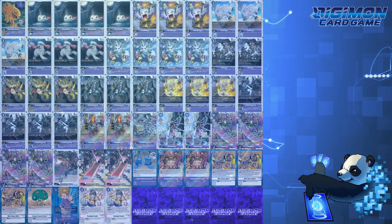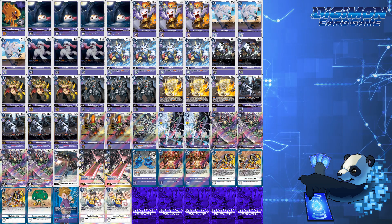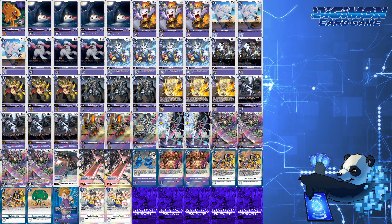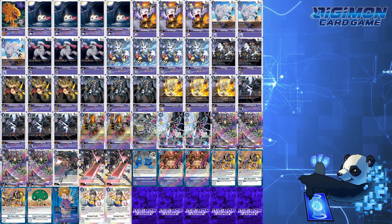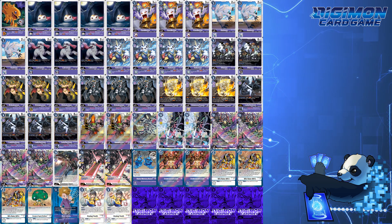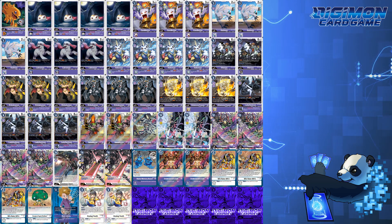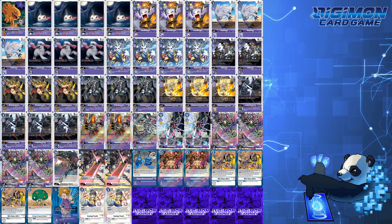Taitemon Aggro is an interesting deck that I haven't played much, but seeing it and Mastemon in action in some of the top 8 decks, I wanted to do a focus on the aggressive nature of Purple. What are your thoughts on this Purple Aggro build, and what's the viability of it for BT7 with Omnimon Zwart Defeat as an option to remove Tamers? Let me know in the comments below. This is DigiPanda, logging out.